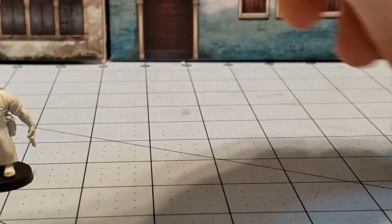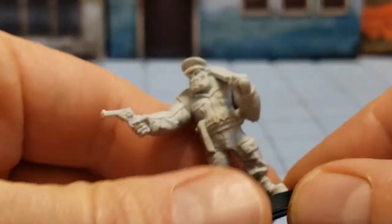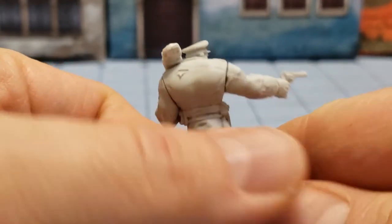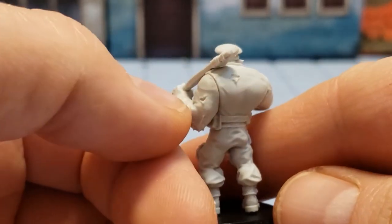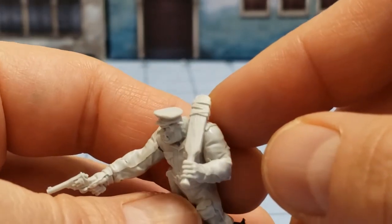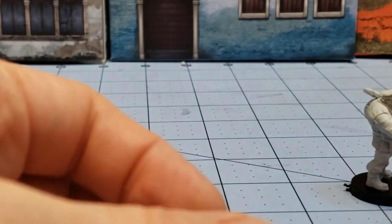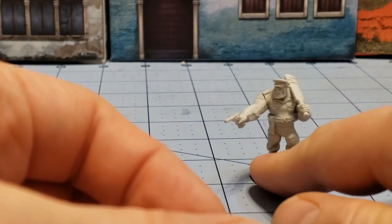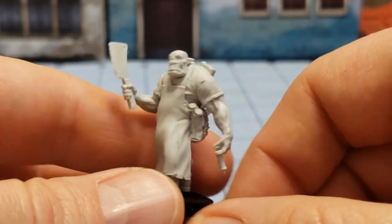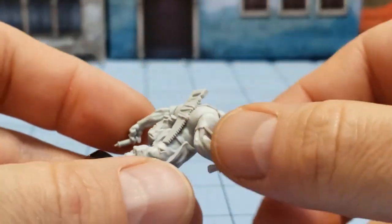Here you can see our mechanic — our engineer, whatever he's supposed to be — and here we have our officer looking very heroic. Some mold lines there that are an issue, and as is typical of orcs he's got tatters in his clothing and a big cricket bat, which is a fun little touch. I wish this gun was aiming a little bit higher — maybe he's executing somebody on the floor. We've got our surgeon, nice and characterful, with a bunch of syringes in his pouch there.